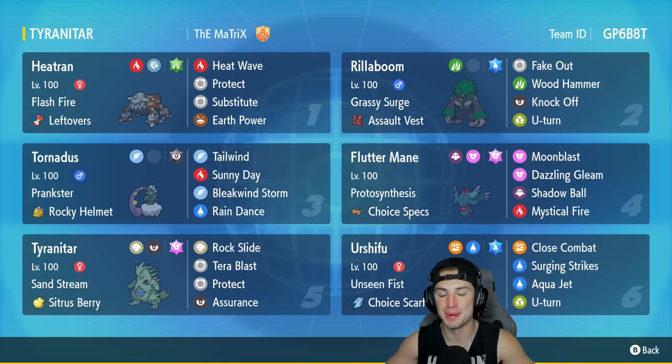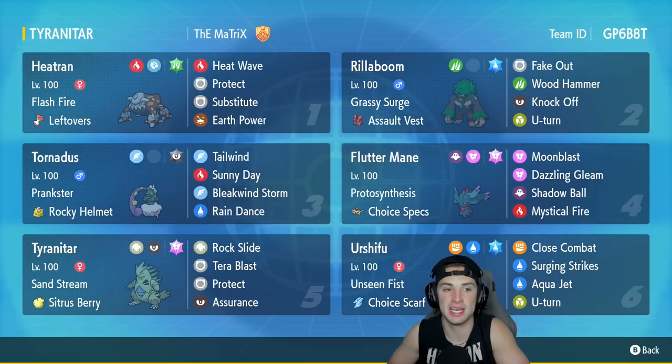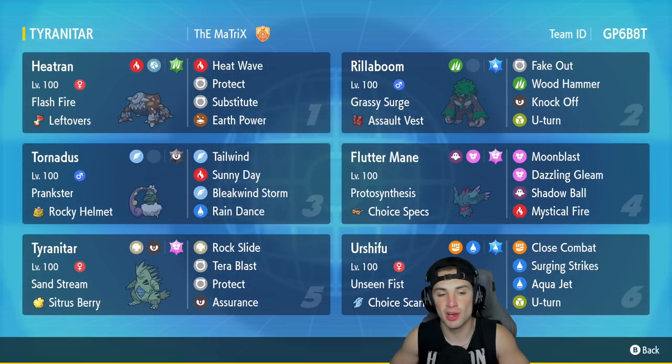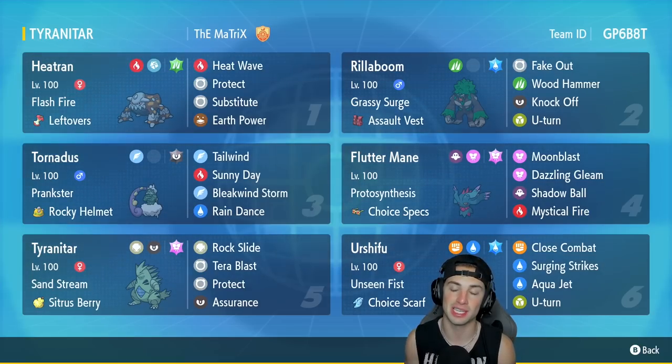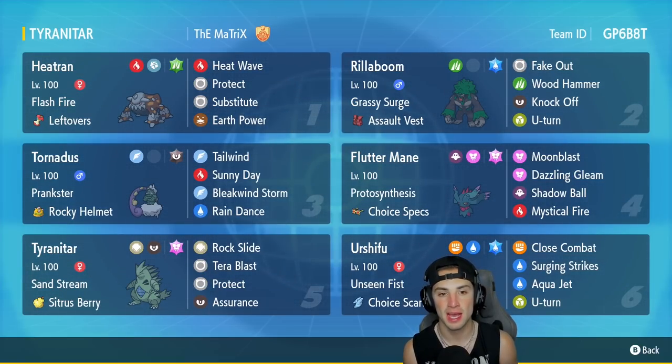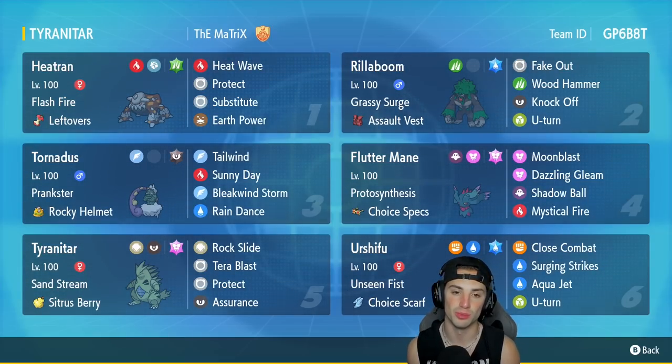The first Pokemon for today's team preview is going to be Heatran. Heatran is one of those Pokemon in Regulation D you can't really go wrong with — its stats are nice, its typing is nice, it's absolutely amazing all around. This one has Flash Fire, Leftovers as its item, rocking the Grass Tera type because that is the best Tera type for this Pokemon. It's got Heat Wave, Protect, Substitute, and Earth Power for its four moves.